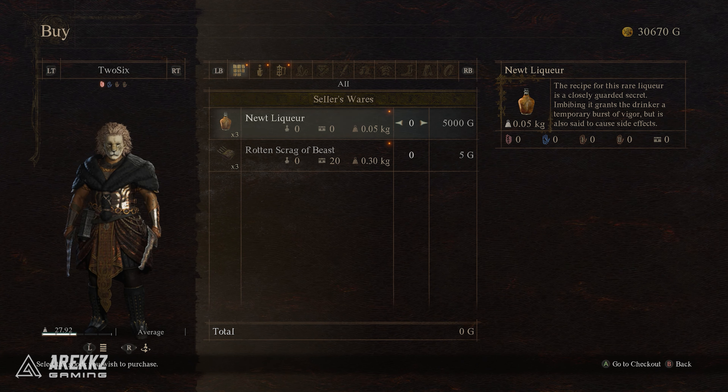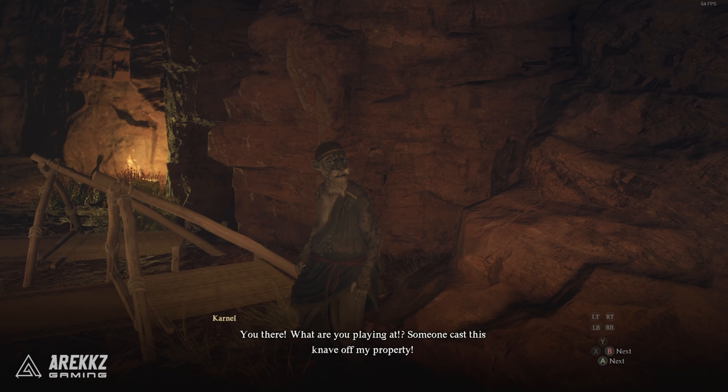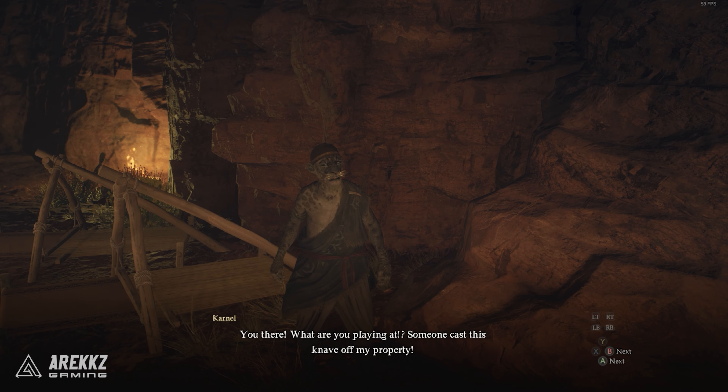One of the best ways to get the newt liquor is to actually buy it, but to do this you need to complete a little interaction to get access to the vendor. If you head to Bakbatal, the main city in Batal, and go to the Higgs Tavern Stand location in the north of the city located here on the map, you'll be able to get the newt liquor, but there is something you must do first and there's a condition for this that you definitely want to meet.